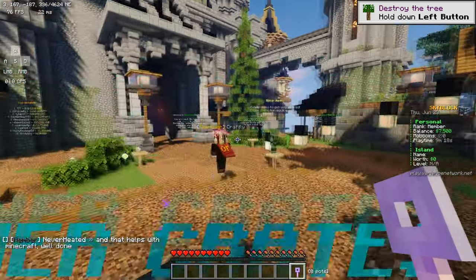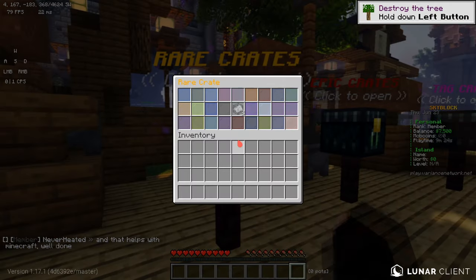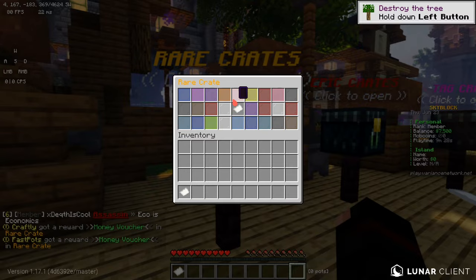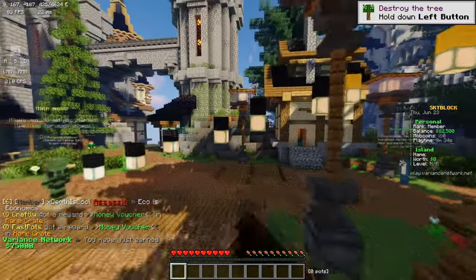So we actually both have one key each, so we're going to go ahead and see what we can win out of here. We can win some good loot it looks like. I'm getting top right. No, I am. I need a rank, I feel like I haven't even got a rank. What did you get? I'm on money voucher. 75K! Oh, you got the exact same thing. Holy flip, I'm rich now.